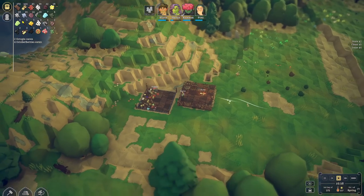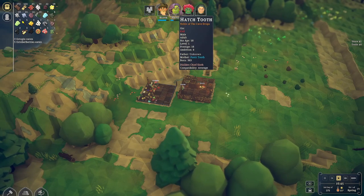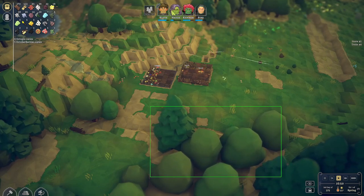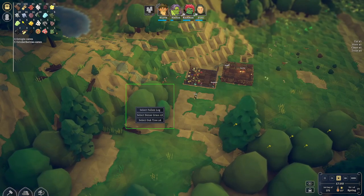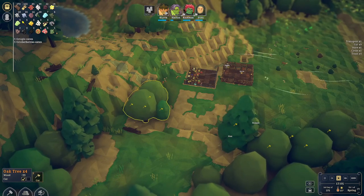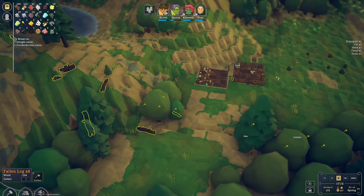Let's unpause this and see what we can get going here. Last time we got Hatches, our new guy. Let's chop some trees — select trees, chop them. Get all of those.